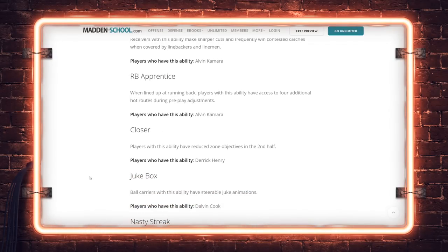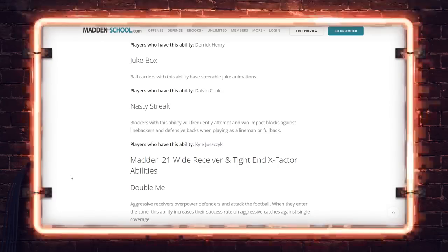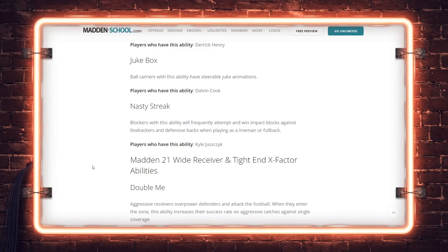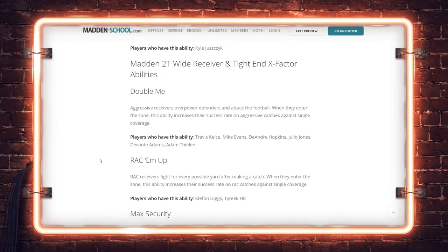Running Back Apprentice gives extra routes but not the extra route running — so Backfield Master is better because you get the extra routes plus catching and route running. Closer: reduced zone objectives in the second half — basically a version of Clutch applied to a half, allowing a bruising back to get more yards later in games. Jukebox on Dalvin Cook. Nasty Streak on Kyle Juszczyk — he's basically a running back, fullback, tight end, and wide receiver in one, so this ability plus his route-running makes him a big-time weapon.